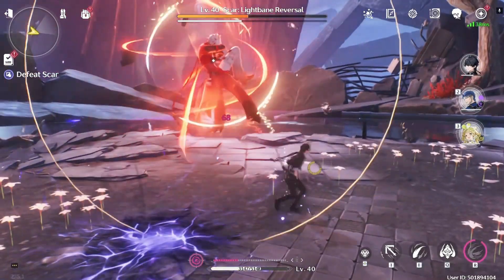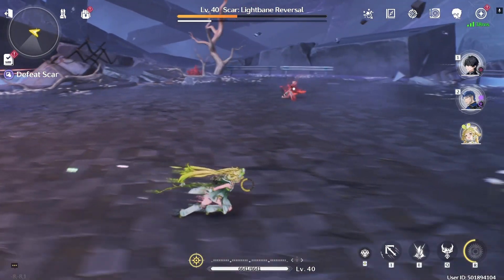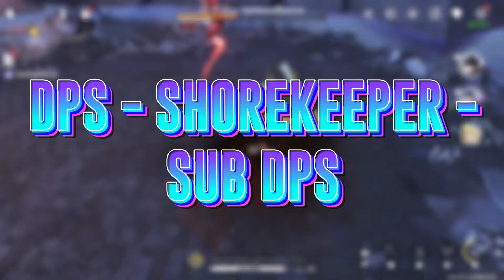With the Shorekeeper being an amazing supporter, she literally works on most, if not all, teams. However, if you're still wondering, the recommended lineup is DPS, Shorekeeper, then Sub DPS.